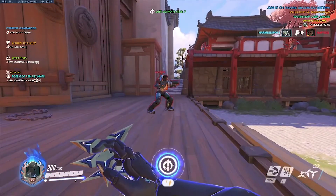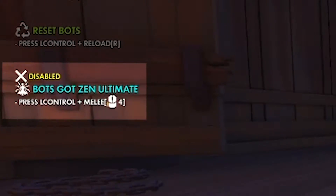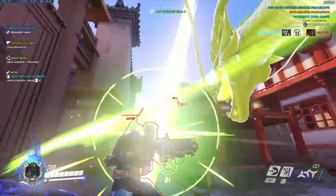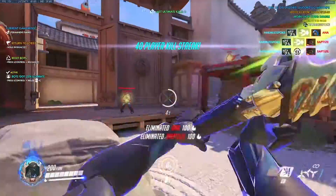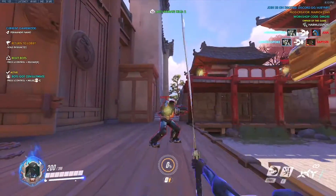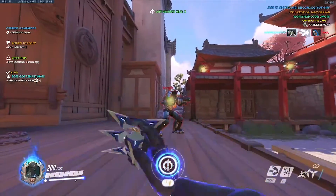For those looking for an extra challenge, you can also toggle transcendence healing to practice bursting through it consistently, which can be very helpful at winning key teamfights in a match, as most players act like they're immortal inside Zen's ult, and will be free picks for an experienced Genji.